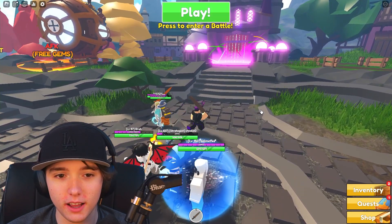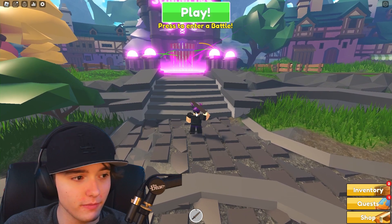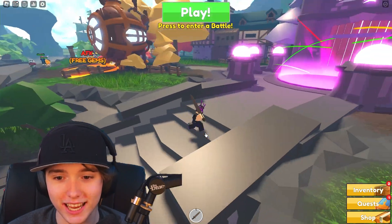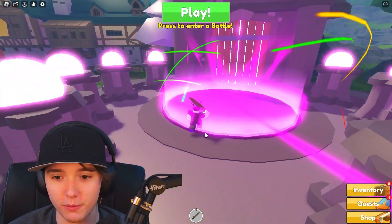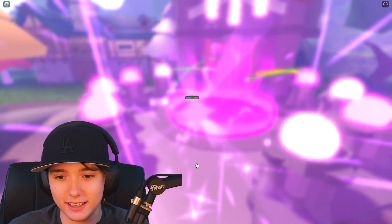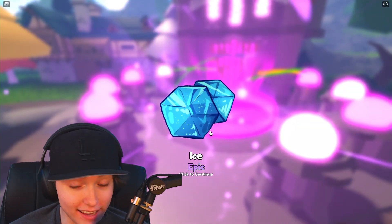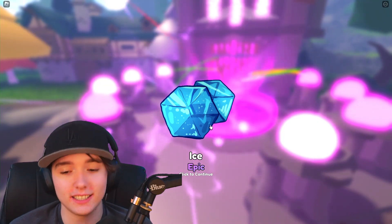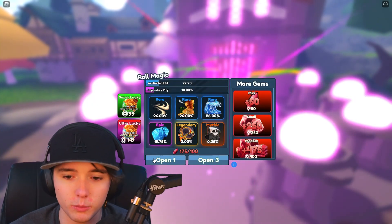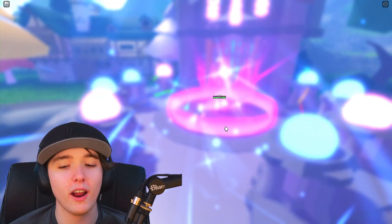Let's go ahead and open up the rest of our gems, since I don't really play this game. My game is lagging a bit. Let's open three — might as well spend the rest of these. We got some sand. Epic ice — this must be the coldest ice of all time if it's that epic. Let's open up one more since I have about 100 left — and we got some more rare air.